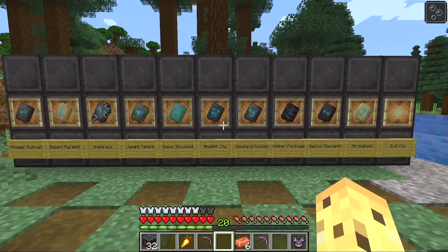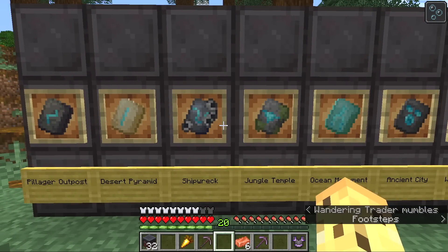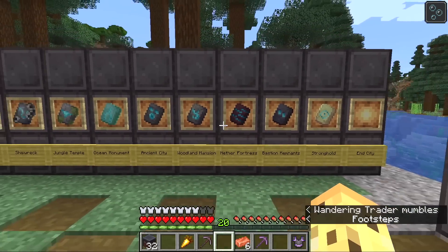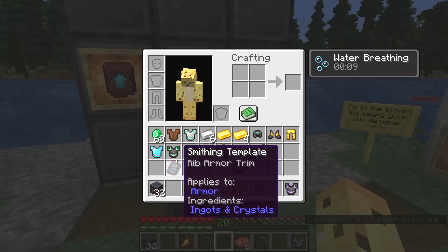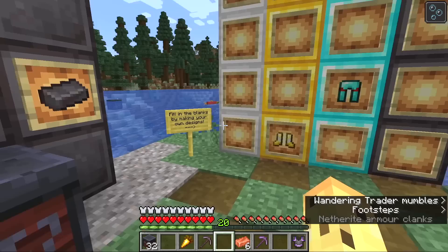They could have just made it so you find the armor pre-trimmed, but by making it so that you collect the templates, you can collect these new abilities and add new possibilities, and I really like that. But one downside I'd say is that some of these armor trims look the same.